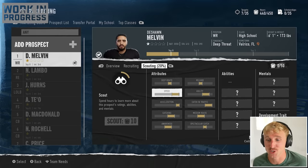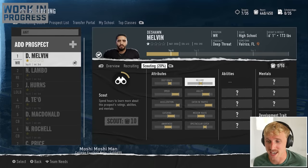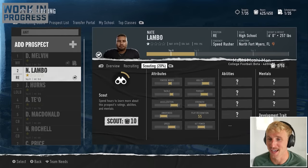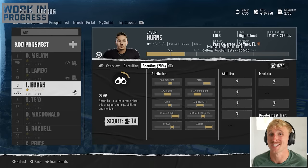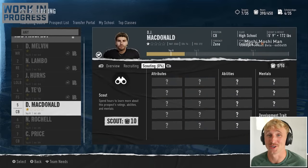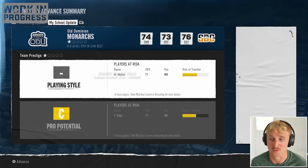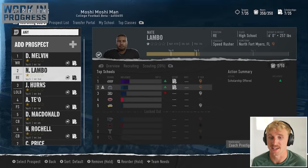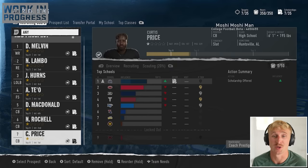After scouting Melvin, he's in the upper echelon of the speed tier and god tier on acceleration — a 6'1" deep threat wide receiver. His deep route is average and his release is not good, but I'm definitely offering him a scholarship. Nate Lambeau's got 55 play recognition — I'm still offering it to all these guys. Jason Hearns is a relatively fast outside linebacker who is pass coverage, which is what I want in a 4-2-5. Afateo's a free safety. McDonald's a corner. Rochelle and Curtis Price are both getting offers. We're leading the charge on Deshaun Melvin and Afateo, and Curtis Price likes us the best too.